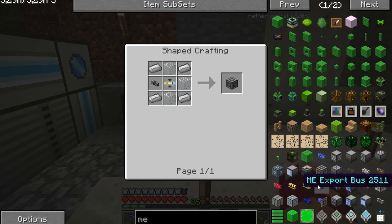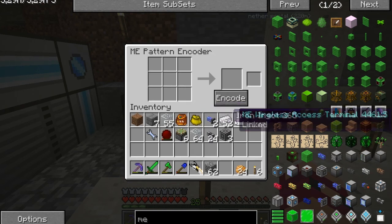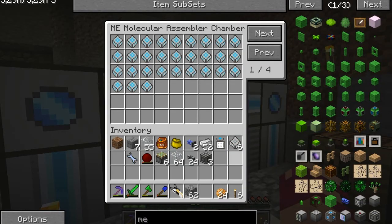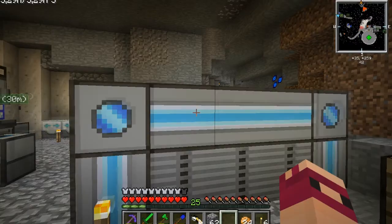We've got that guy. Import bus: sticky piston, iron. The thing is I've got a question mark — I just can't shift click, that's annoying. I think the next version has it but this version, no. So: two iron, one sticky piston, and it was a cable I think. There we go — just encode that. Boom. Now our system can make import buses. Perfect.